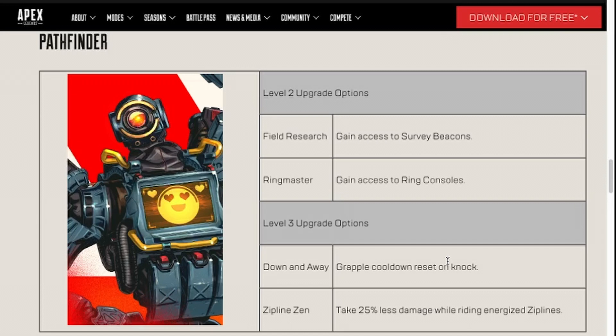Pathfinder is actually pretty interesting. This change at level two may open him up to more viability and more gameplay in competitive Apex. Pathfinder is not necessarily bad when it comes to team utility in competitive, and with the addition of him now being able to access survey beacons or ring consoles and being able to choose on the fly, I think that may propel him back to being seen in high-level ranked and comp gameplay. It's one of the biggest audibles with any of these perks — opening your team up to play in different ways because you may know where the ring is or where everyone is on the map. Those two abilities should definitely be used to their fullest potential.